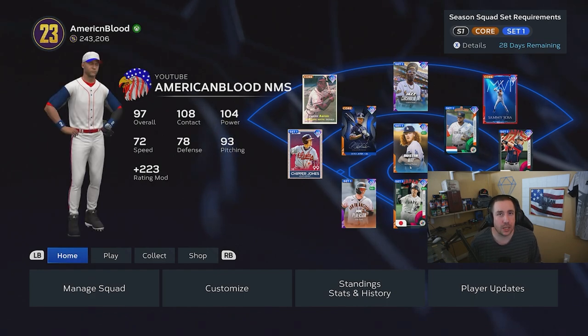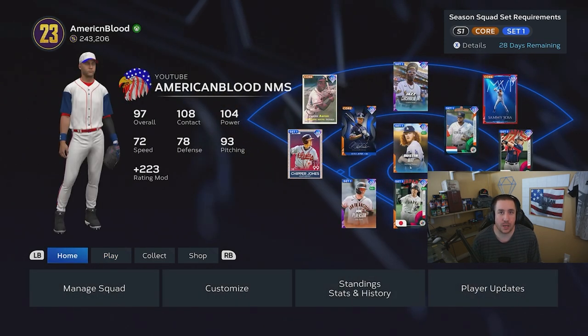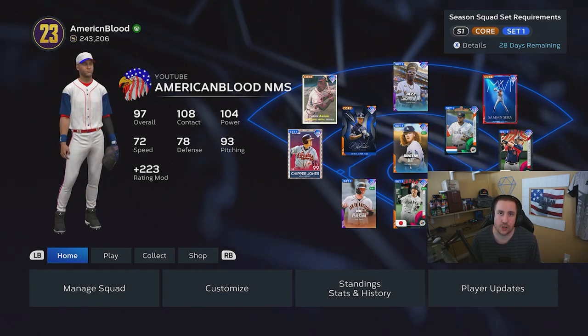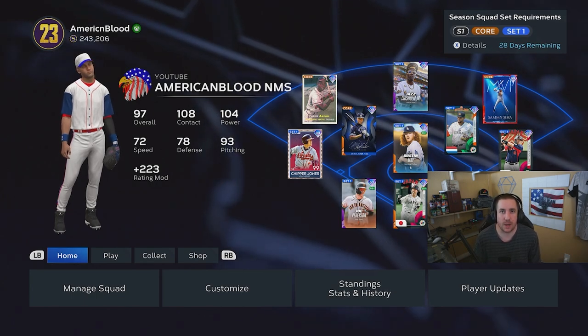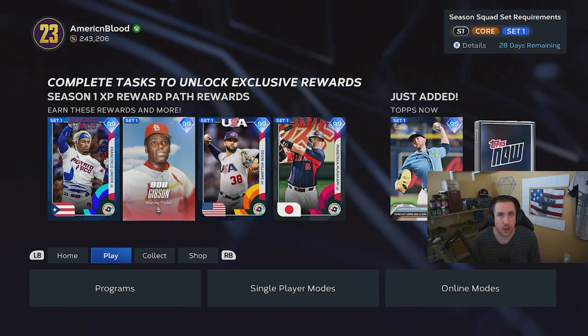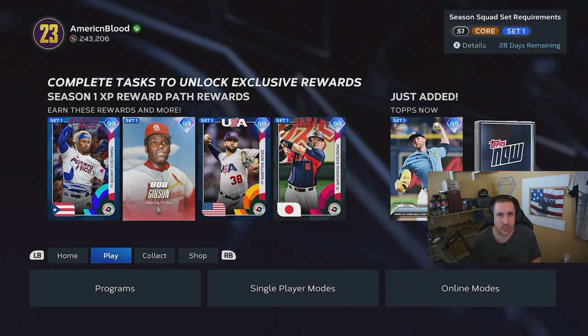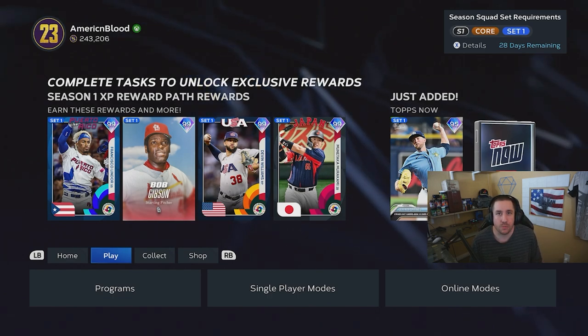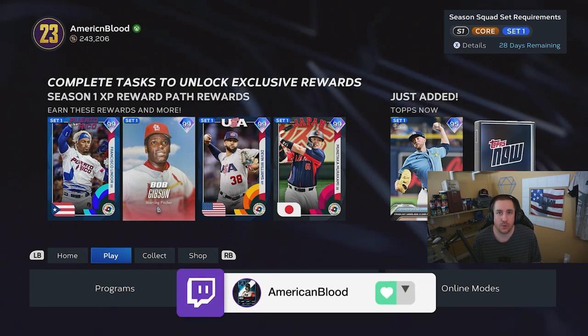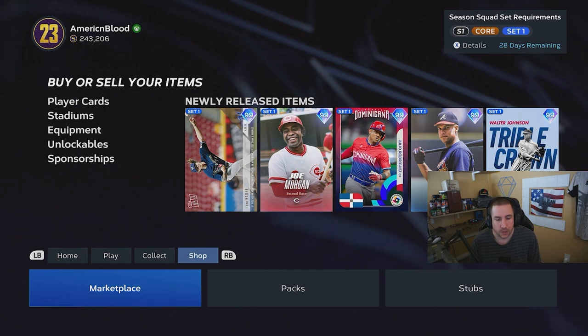The first thing you want to know when it comes to roster updates is the quick sell prices. When you invest — let's say you buy 500 cards — you don't want to sell those individually trying to make a profit. You want to be able to quick sell them and make a profit. So you must know the quick sell prices of every card, whether you go from a 75 to a 78 or 78 to an 80, so you know what you're investing in and don't overpay.